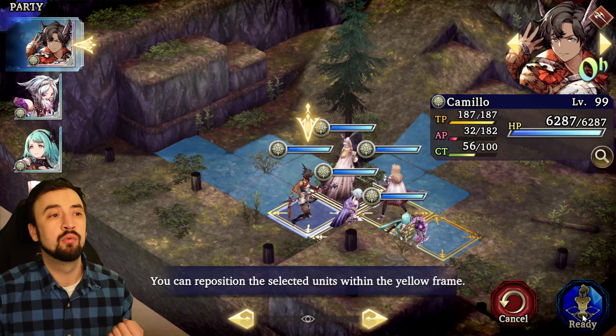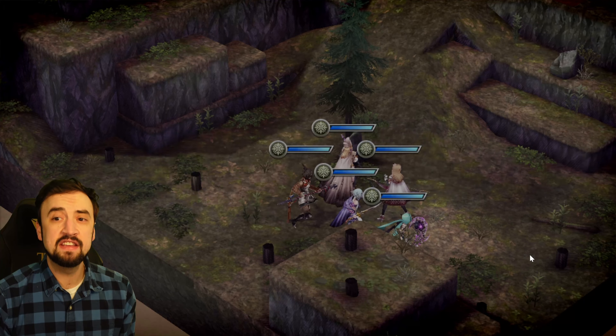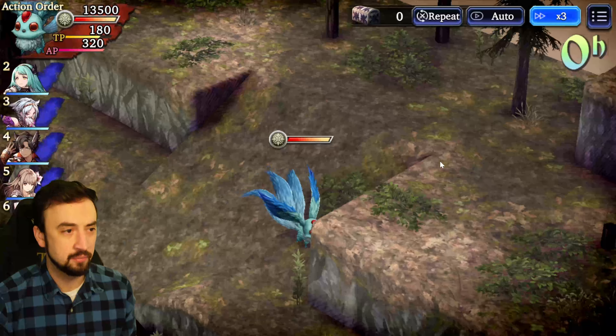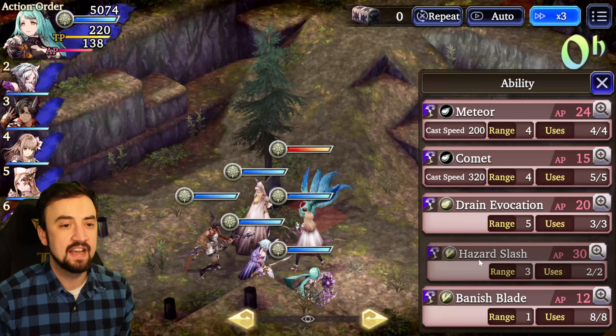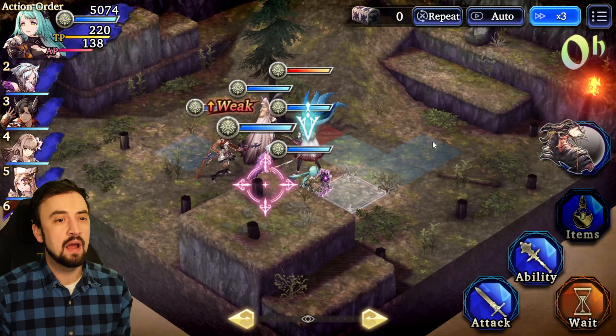I'm going to pause and talk for a second. This formation, where I have Mariel in this slot right here, was really important for getting one of the Carbuncles to come down at the beginning of the fight. If you're doing it yourself, mess around with your formations to get those Carbuncles to move where you want them to. I have one come down and pick it off really early — that was an important part of this strategy.